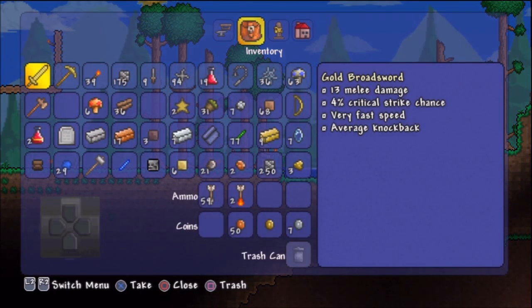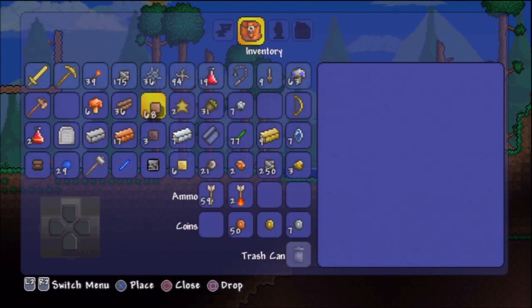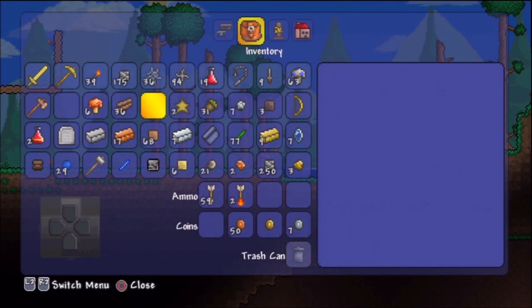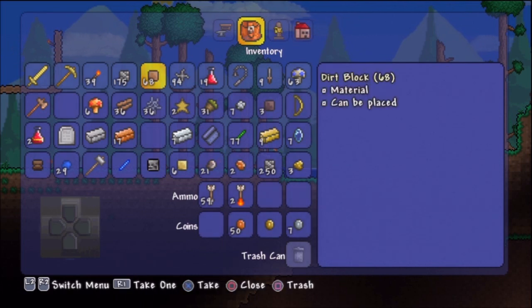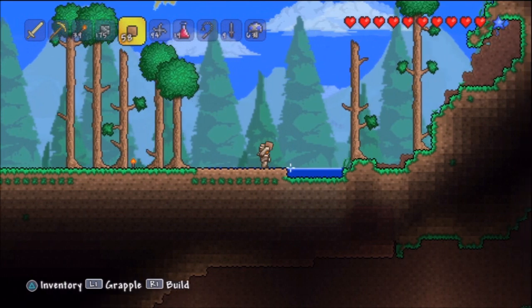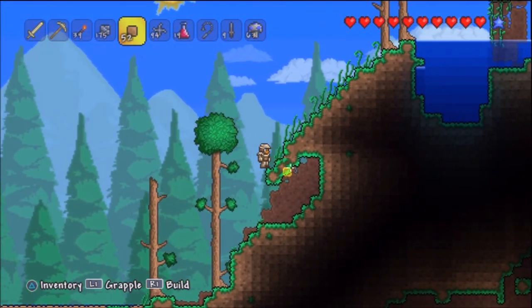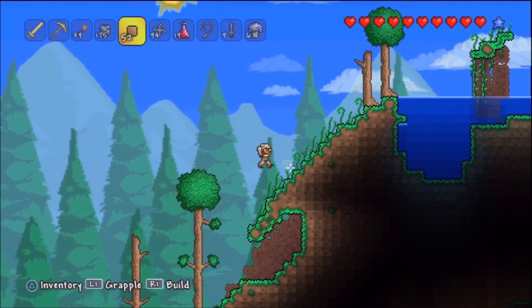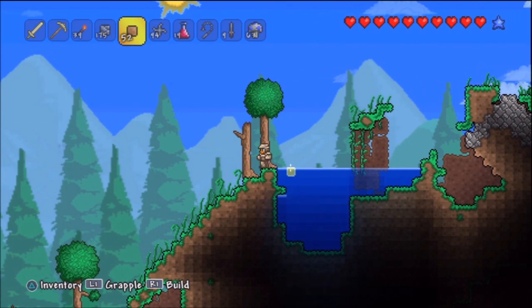We did fail on killing the Eye of Cthulhu last part, but that's okay because we will eventually come back and beat his face when I am strong - I'll probably just one-hit him. I've been using a broken controller for a long time; the analog stick and L2/R2 are really messed up, and that might have been why I lost the Eye of Cthulhu boss fight.